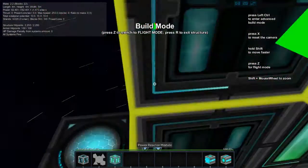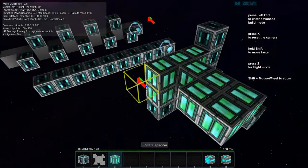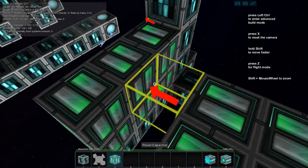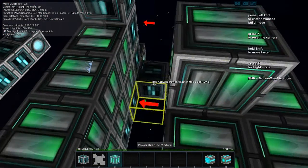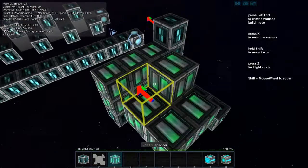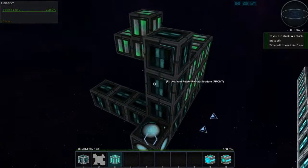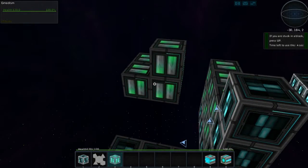Now we have 62,000 power. And if we remove this block and place it here, you can see we are down at 61,900. So we lose that little bonus if these two parts are unconnected.